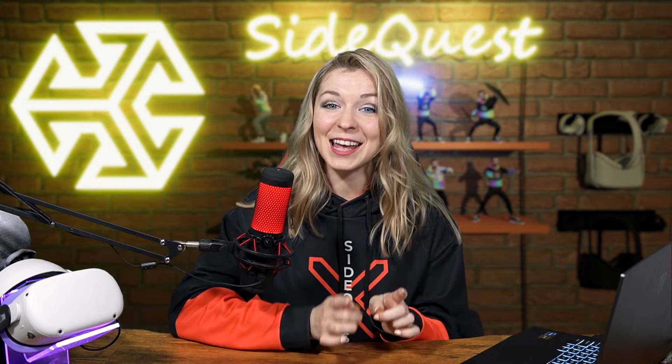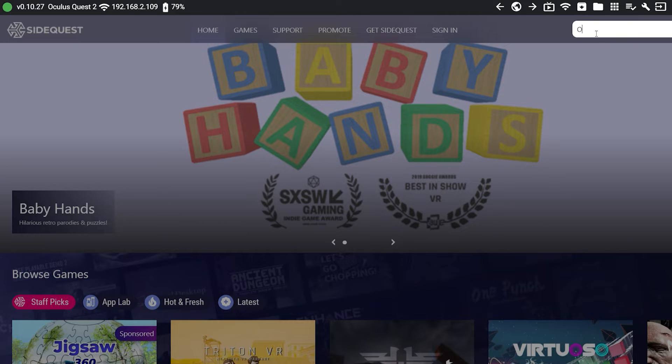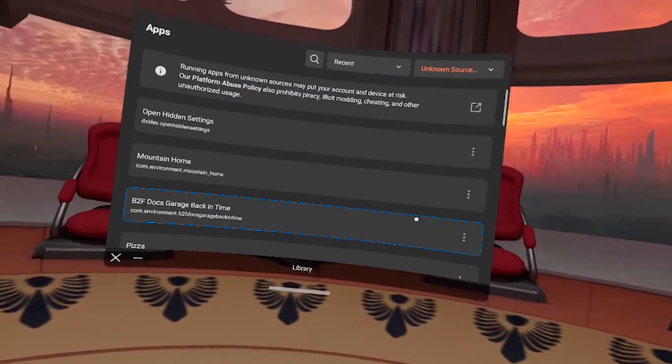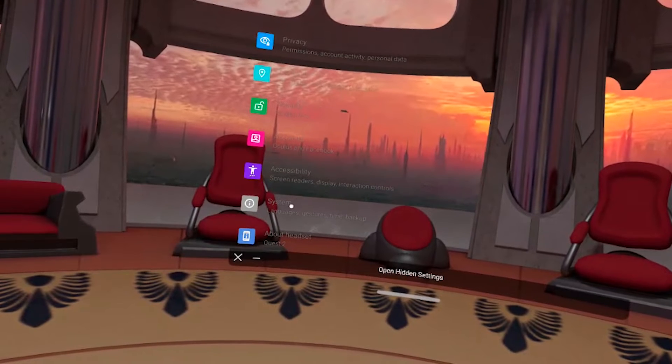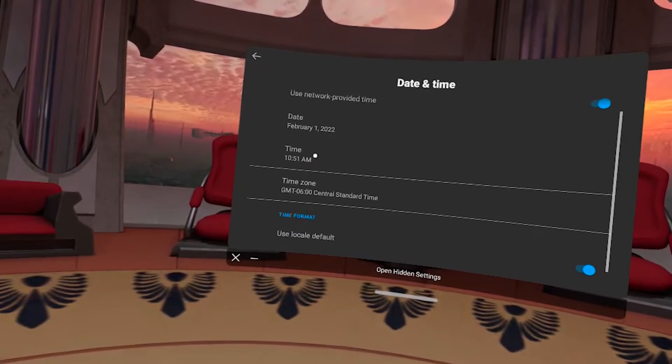If you don't want to do that, SideQuest is here once again to save the day. Go to SideQuest and sideload the app called Open Settings. This tool will allow you to open the built-in Android settings screen, and from there you will be able to access the time settings and fix the problem without factory resetting your headset. Simple solution!